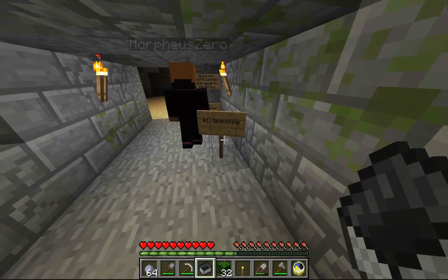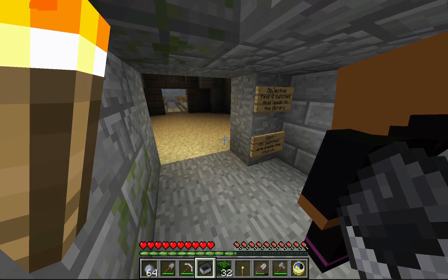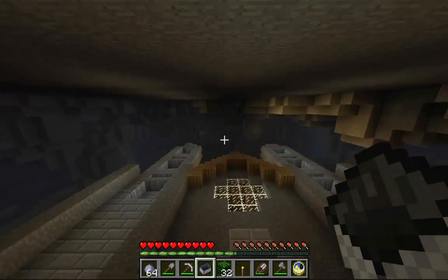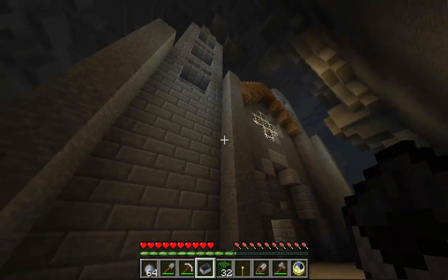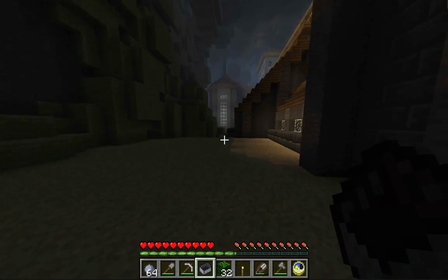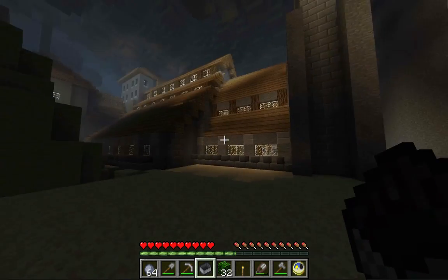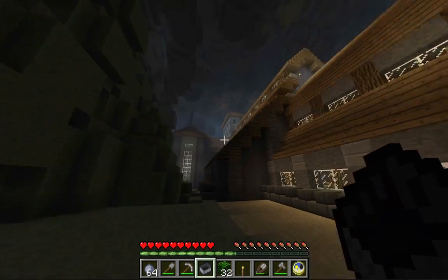Find four switches that leads to the library. Hint: all switches are inside the church. So this is the outside. Wow, this is a church. They're all in Theodore's church. Dude, Morph — you can't see it because you're on short render distance, but this church is epic.